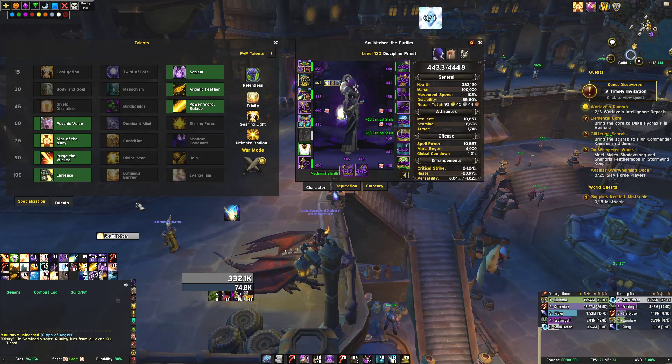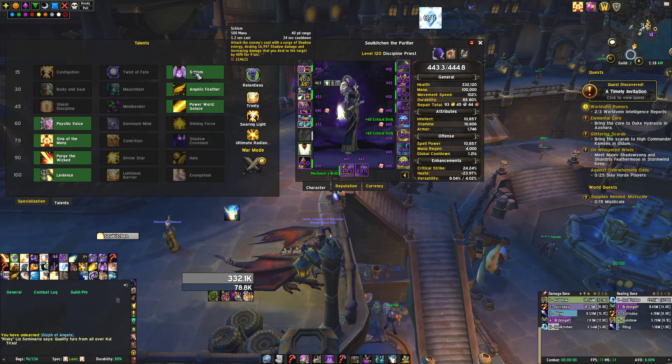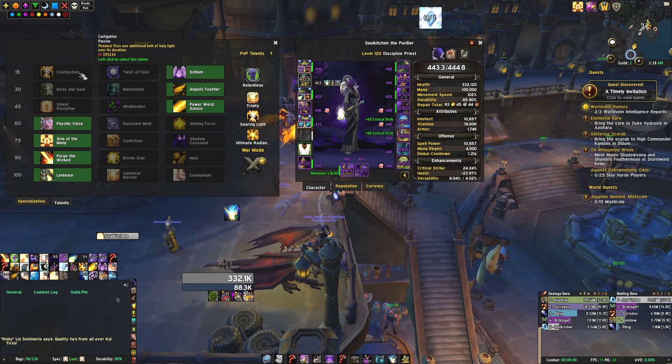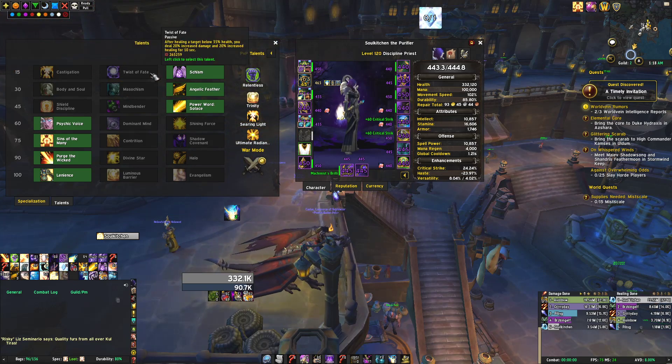Jumping right into our talents, we are going to be taking generally Schism as our go-to talent. This just helps us deal extra damage, which is what Disciplined Priest is useful for in Mythic Plus in the first place. But if you want to play a little bit safer, you can take things like Twist of Fate — and Castigation can even be slightly used — but generally go for Twist of Fate if you just want more of a healing output build, if you're having trouble healing in general.